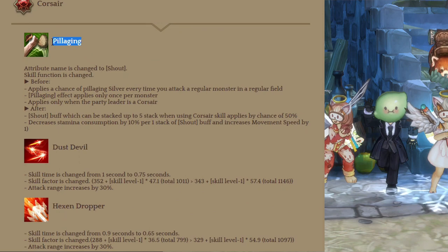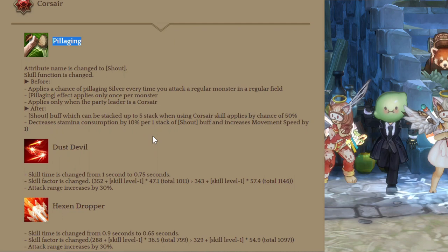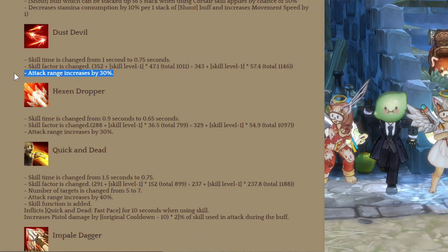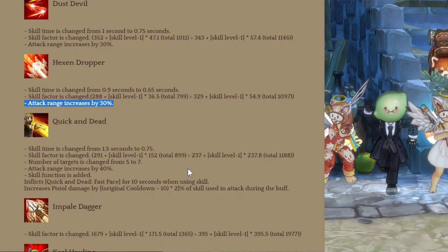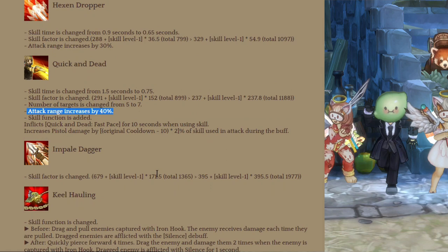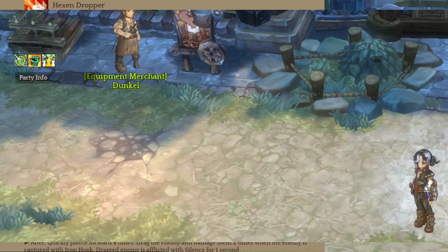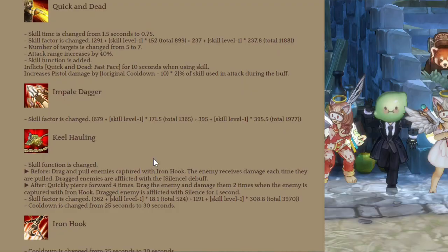Next class is Corsair. Pillaging now reduces stamina consumption when using Corsair skills and movement speed — they changed it since there's no more silver around. Dust Devil now executes faster with a larger range. Hex and Dropper also got more range with faster skill time. Quick and Dead also got more range and faster skill time, and when you use it you get a buff that increases pistol skill damage. Impaled Dagger got a skill factor increase.